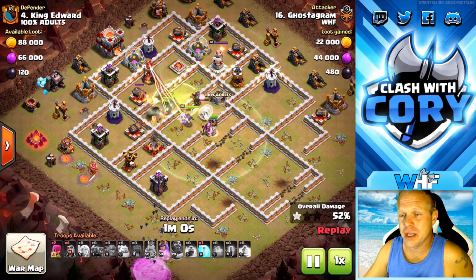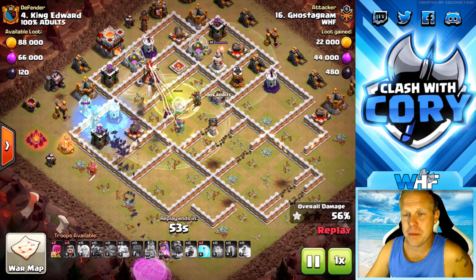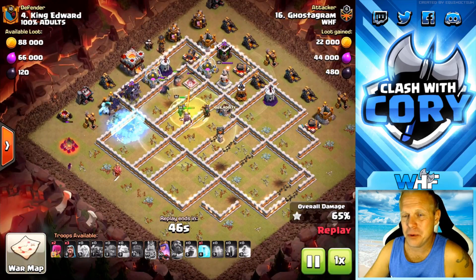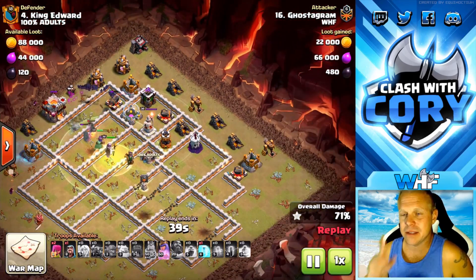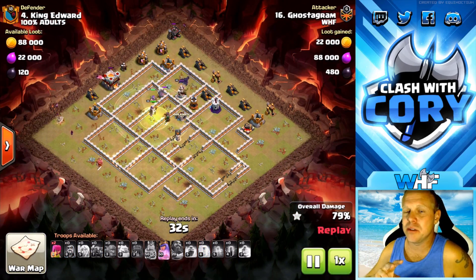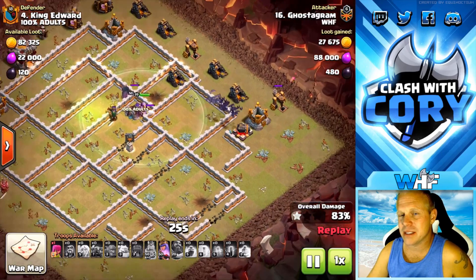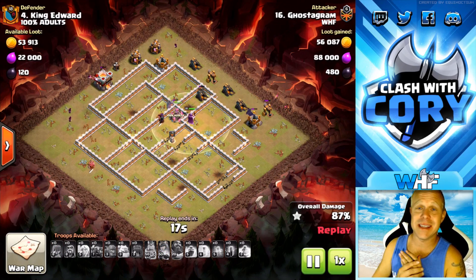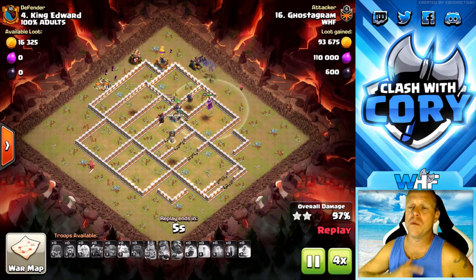Sure enough, Pekkas are following that jump in there, and Grand Warden and Queen are following in there as well. Still a couple of healers keeping those Pekkas alive. Bats coming in from the bottom. We got an ice golem on the left-hand side and a freeze spell on the wizard tower — he goes ahead and uses the freeze. This one is totally being tanked by Pekkas, so freeze spell not needed there. That leaves him with one freeze spell remaining for one wizard tower remaining. Very important to remember to bring at least two wizards for cleanup on this attack, because bats get stuck on storages and town halls. Honestly, I like to have three wizards left over for cleanup so you don't have to worry about time fails.